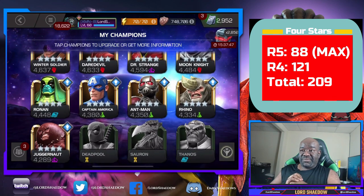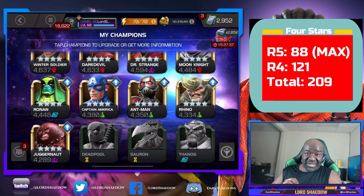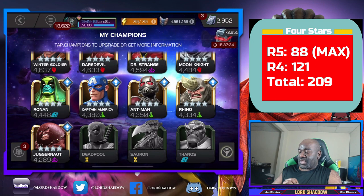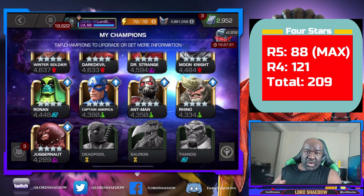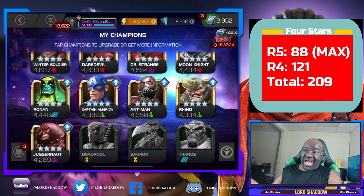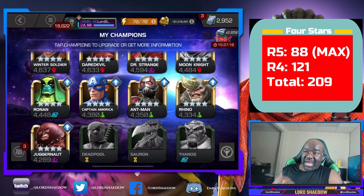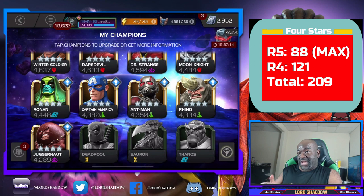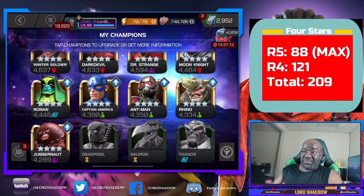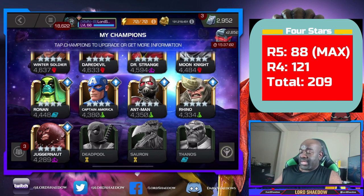The four stars I don't have are: Deadpool (behind a paywall), Sauron, and Thanos. I'll have Sauron as soon as he comes to the Contest. I do have four-star Kang but not Thanos. So I have pretty much every four-star in the game except those three. Deadpool, unless they release him from behind that paywall, I won't be getting him.